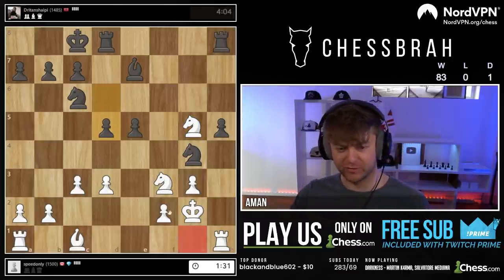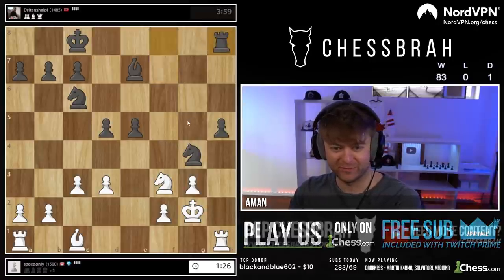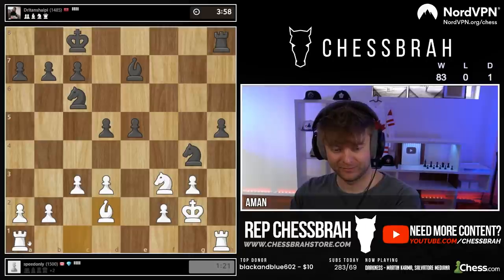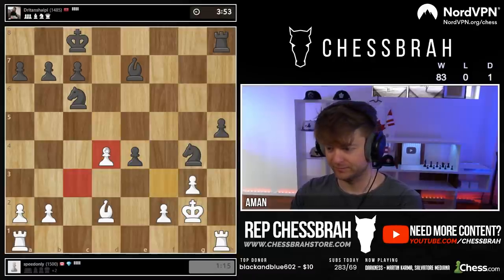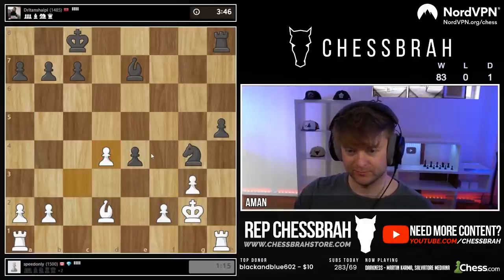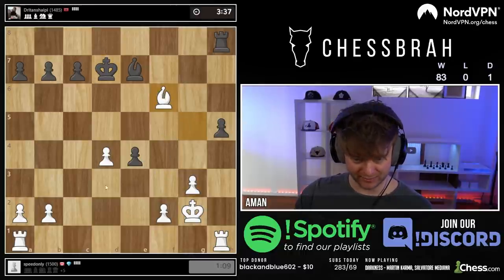Bishop d2, maybe get this rook over. Knight f7 - no, you can't be blundering that one. I didn't deserve this tactic; this was out of nowhere. I didn't deserve for things to work out that well. More trades, more trades. This was a little unfortunate for black - he played a pretty aggressive game but I don't think he should have traded queens the way he did.